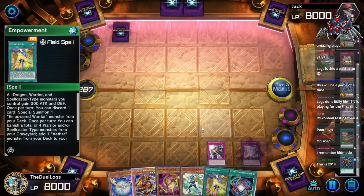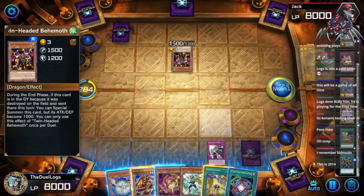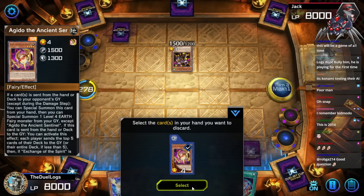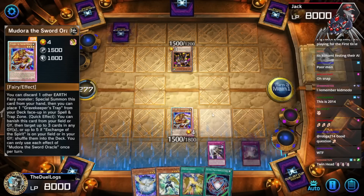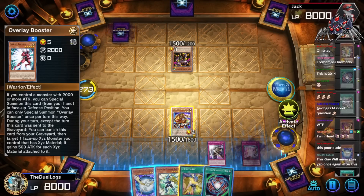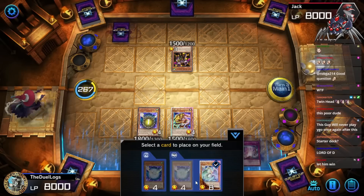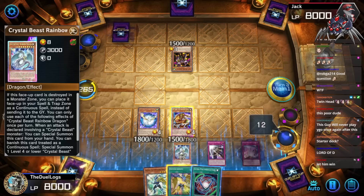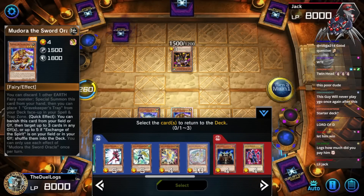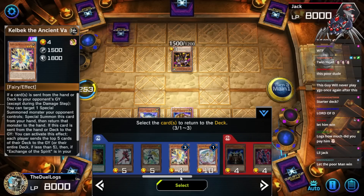What did they get — a Blue Eyes from the hand, assuming they have one. Twin Headed Behemoth, amazing. Let's activate Mudora, add Guido to the grave, mill some more cards. What did I mill? Not really anything good. Normal summon Sapphire Pegasus, set Zenith. I need Rainbow Dragon in the deck to use the effect. I feel like I'm trying too hard.